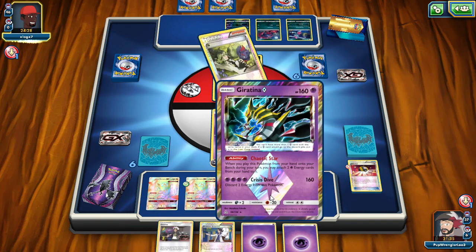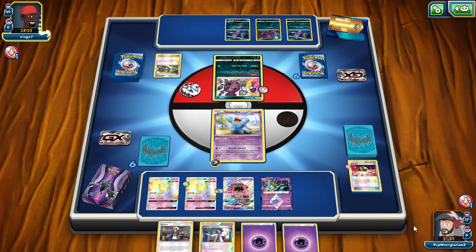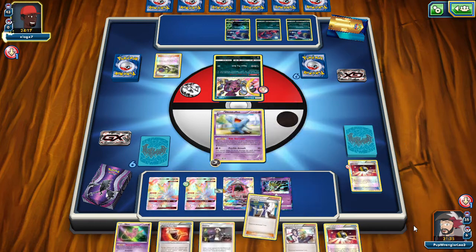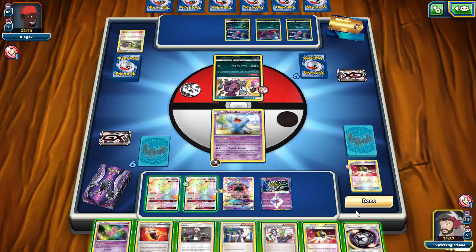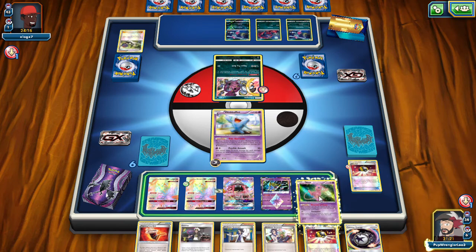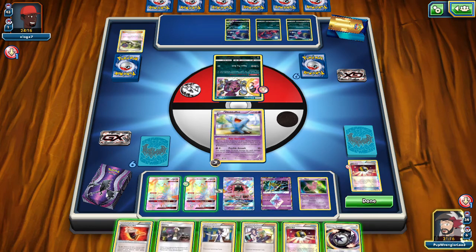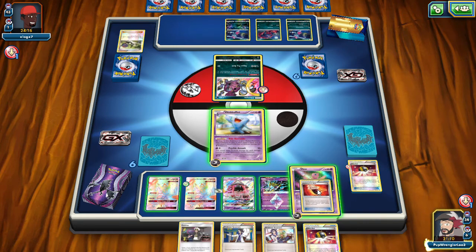I did what you're supposed to do - when you play this from your hand, you attach two Psychic Energies from your hand to it. I had the two Psychic Energies, I just didn't know it automatically selected them. There's a Mew. Mew might be able to help us here. And a Counter Energy - which we're not down in prizes yet, so Counter Energy is not going to be super useful. Might be able to throw it on Mew and attack though.